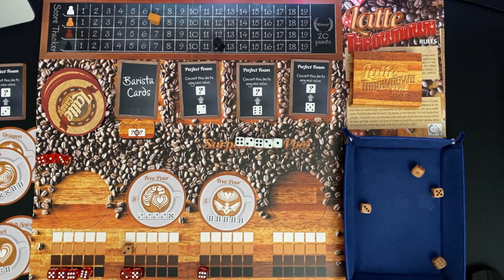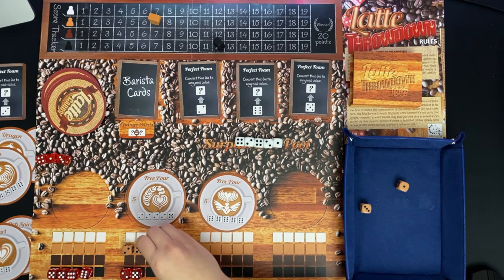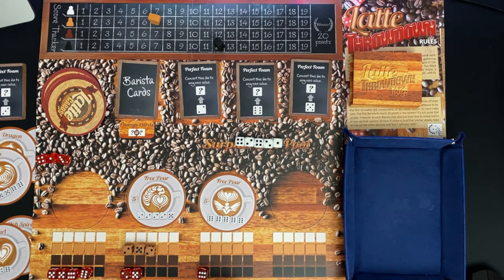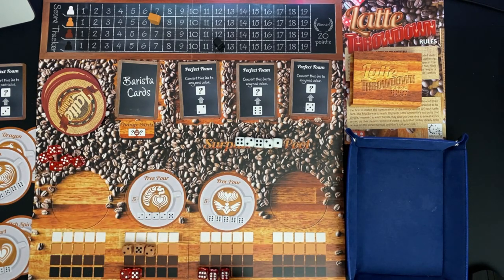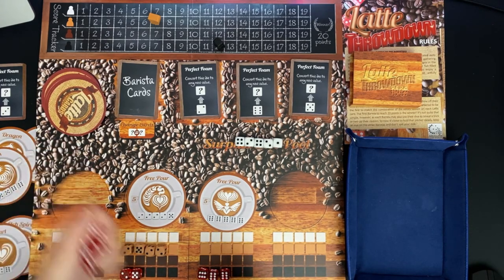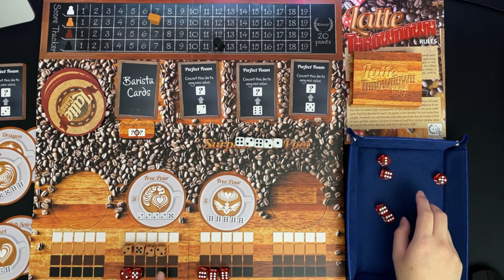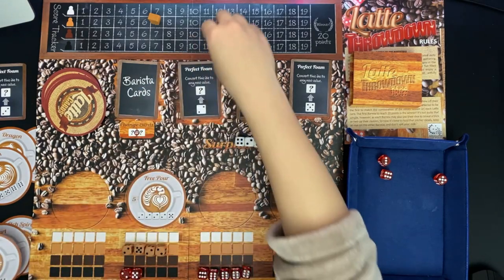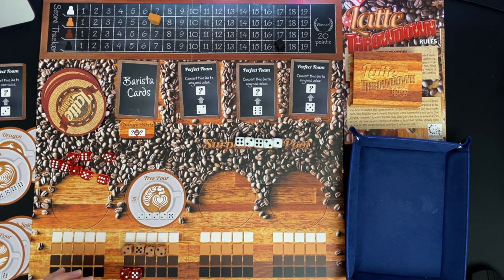I roll four dice, keep the five, use Perfect Foam to change a six into a two, place it. Two more unusable dice go back to personal supply. The AI rolls hoping for sixes, gets one. I roll hoping for two twos and get one - would have been nice to complete something. The AI then gets the sixes it needs, and the Free Pour latte completes for five points - AI is now at 17.